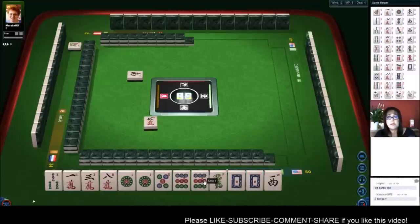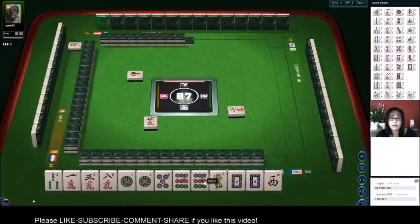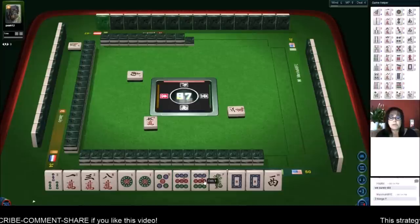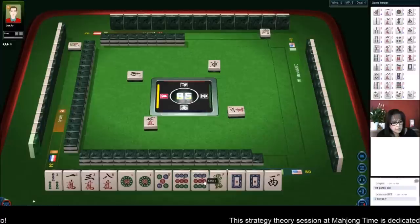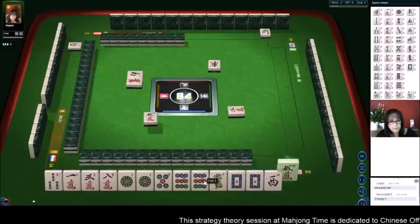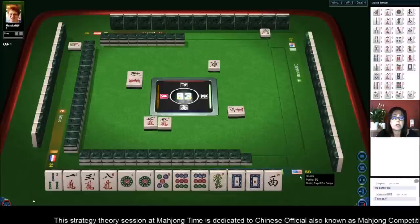Two terminal pungs — ones and nines — that's two fan. Dragon pong, that's another two fan. East wind — four fan. Outside hand is also four fan. So I think that's where we should go: outside hand, terminal pungs, and a dragon pong. We can get rid of this five dot.